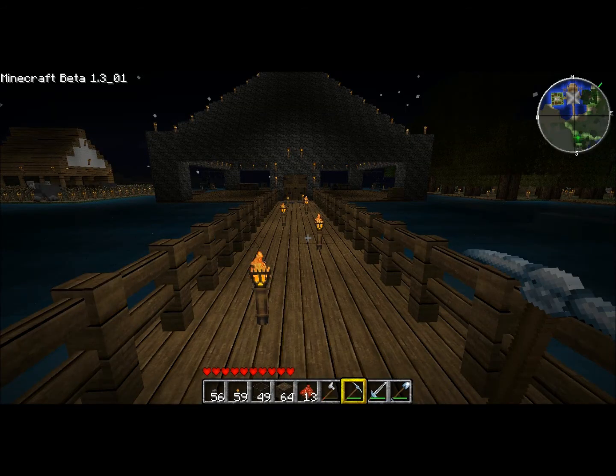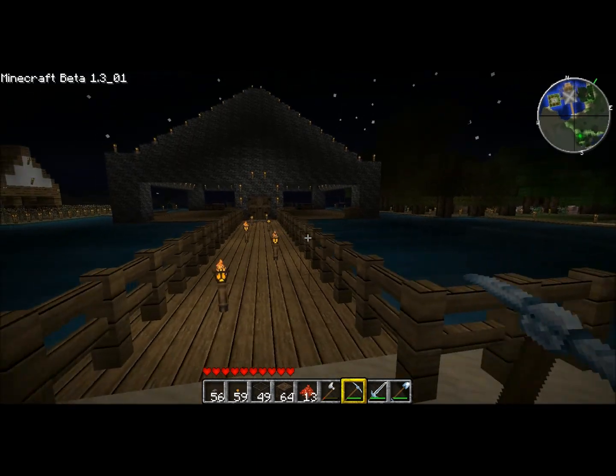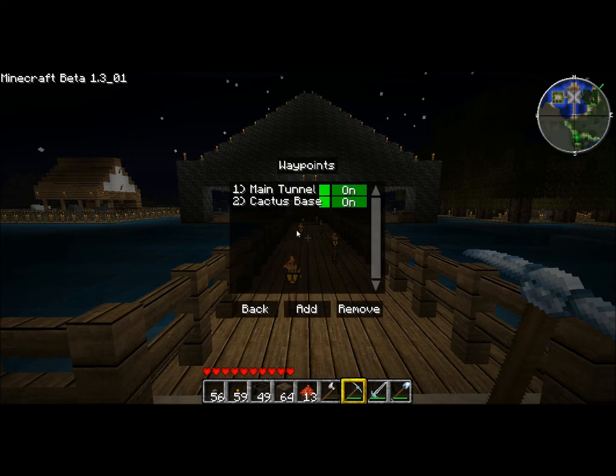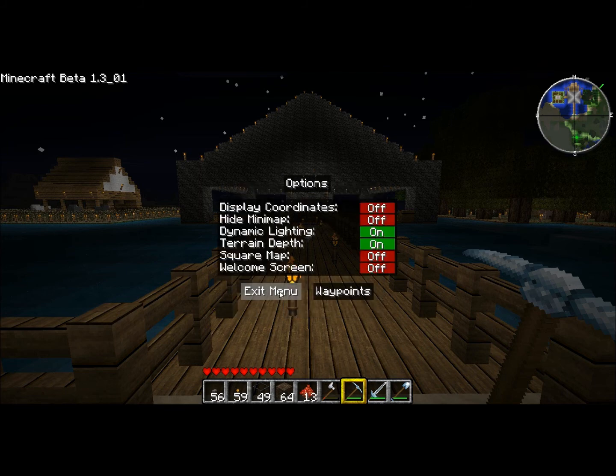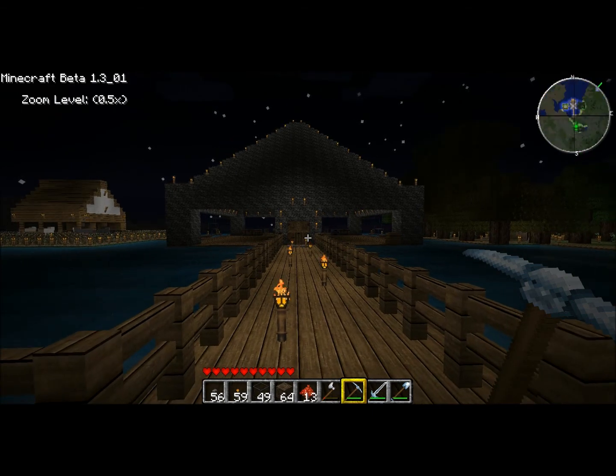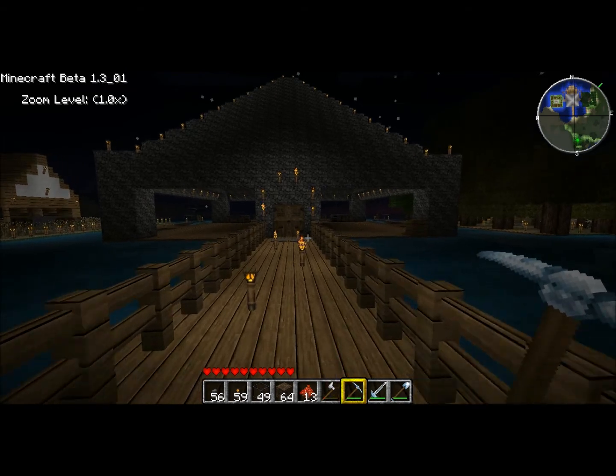I also have a new mini map — it's Zan's Mini Map. To use it just hit M and this will pop up. I like this one because you can add waypoints to your map. Just click 'Add', type in a name like 'base', hit Enter, then Enter again for the X coordinate and Enter for the Z coordinate. It puts a little green marker on the map. You can hide the mini map, display coordinates, use a square map if you prefer, and hit Z to zoom in and out.